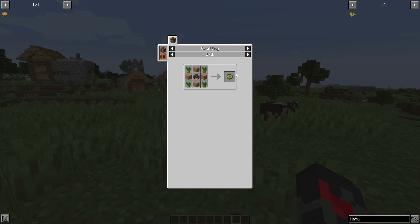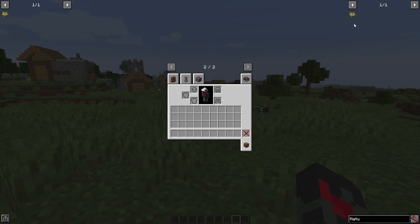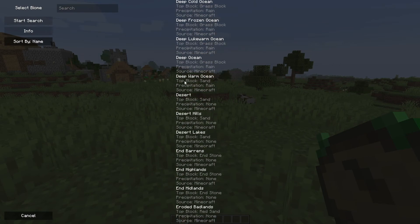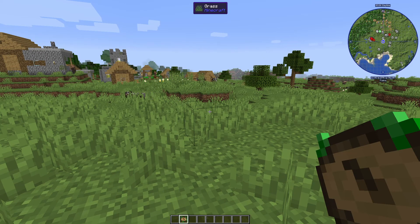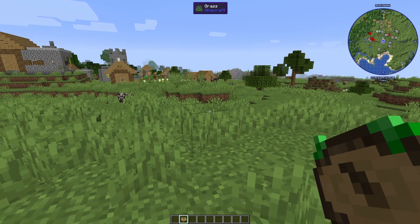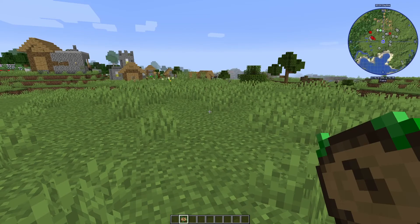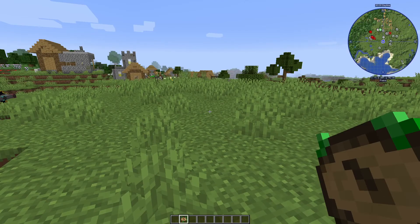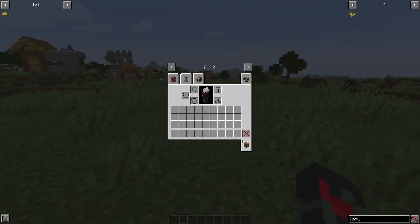Nature's Compass is easy to craft, and the way it works is simple: it allows you to look at all the biomes in your world and pick a destination. This is essential in modded Minecraft because you'll have magic mods telling you that you need a specific item from a specific biome, and it takes so much time to search for them. Nature's Compass is your easiest option, and it's a well-known mod.